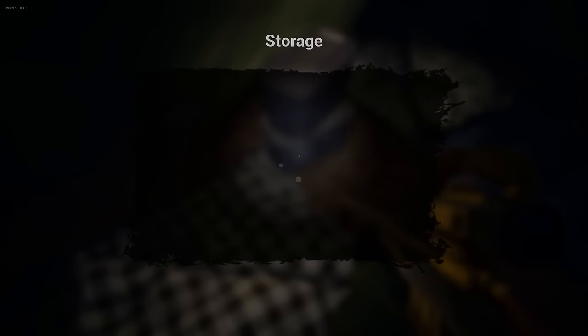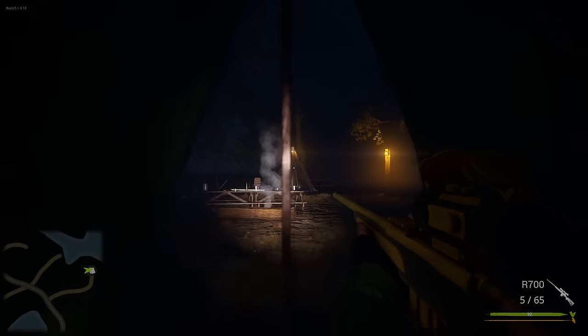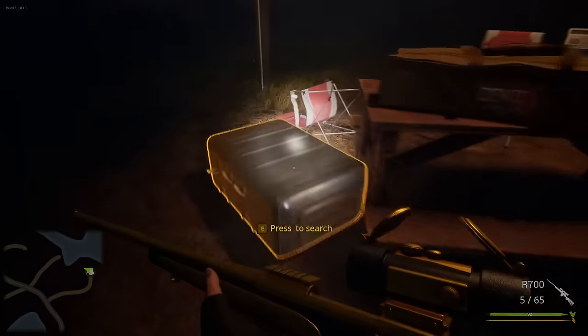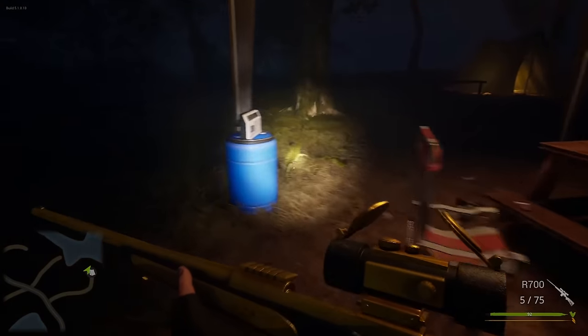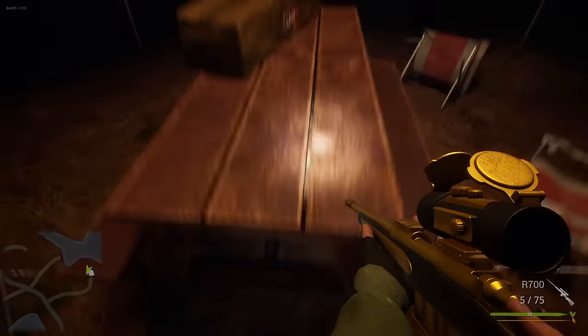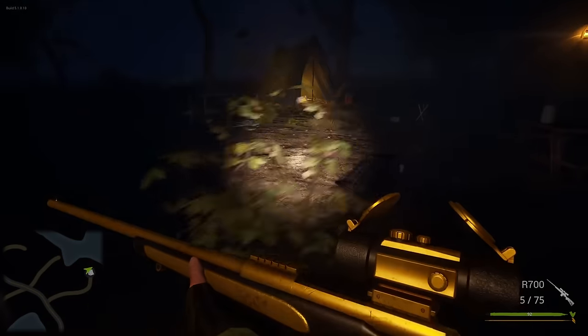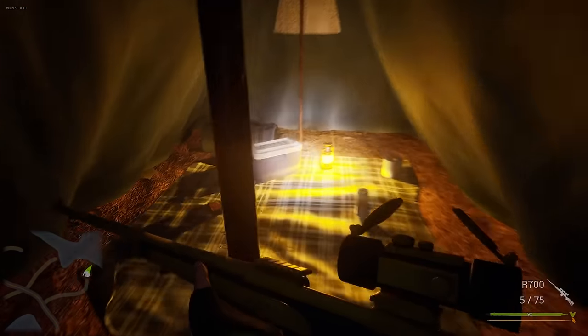A little bit more ammo. And another medkit. This was already worth it to come over here — we are at five medkits. We can fight Bigfoot. But I think maybe down to half health we should be fine, even if we fight him out in the open. And another GPS sensor. This time, I know I say it every single time — I'm using a damn GPS sensor. I always forget, but this time I'm going to make sure I don't.